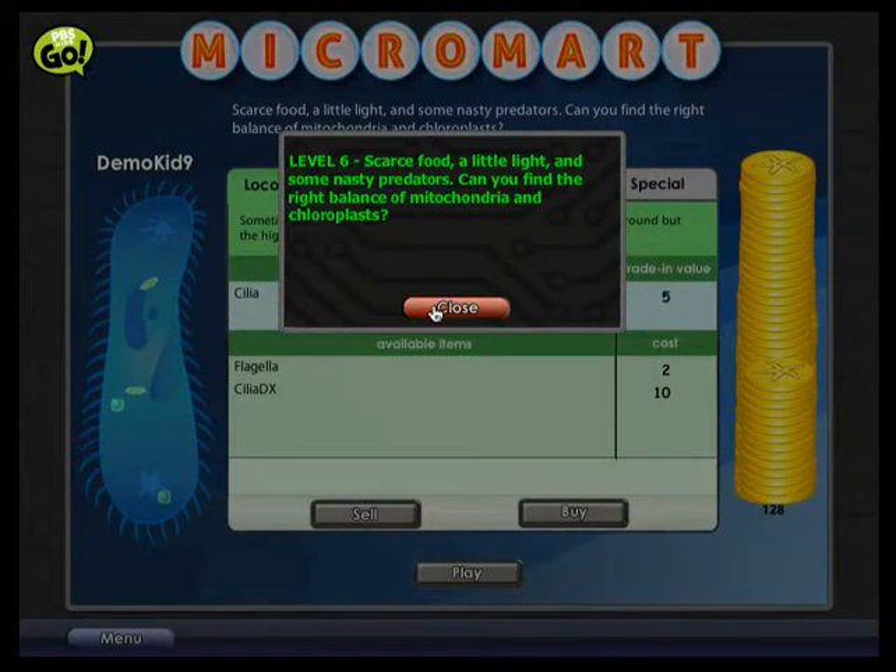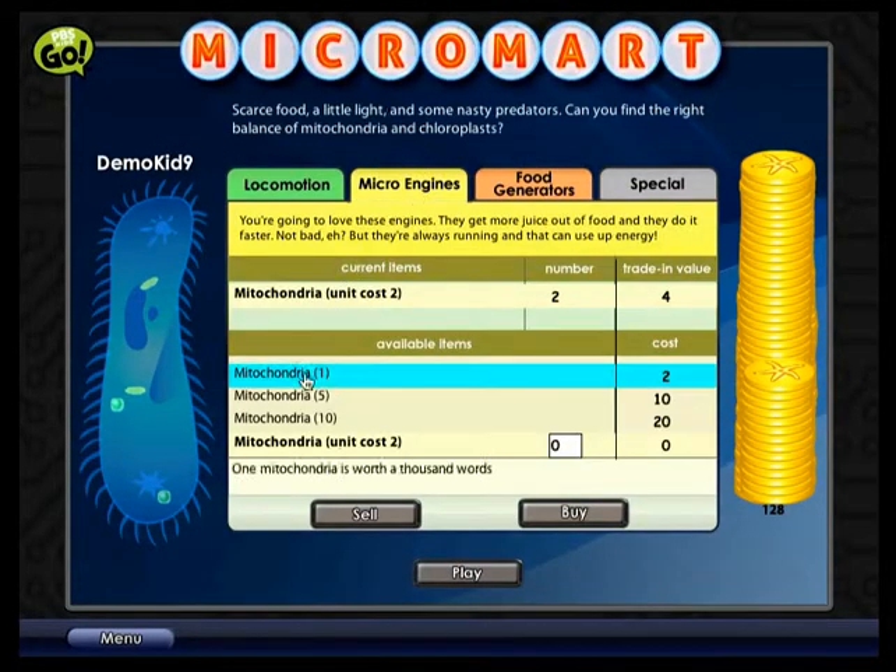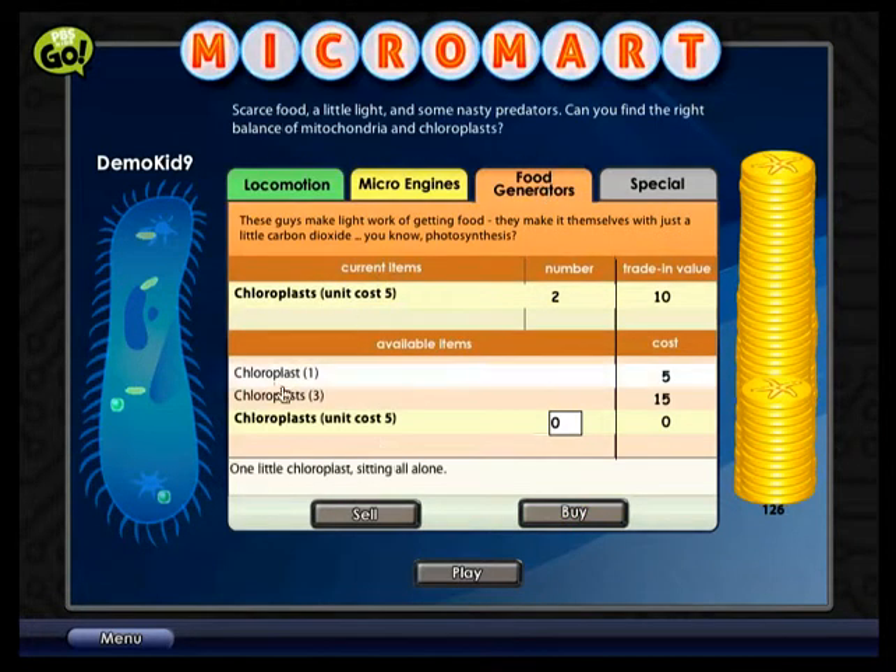Your microbe will need to have both mitochondria and chloroplast to survive this level. Buy one more of each in the Micromart.